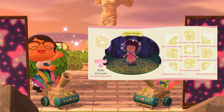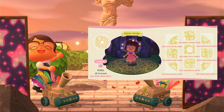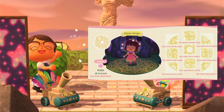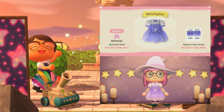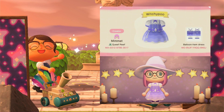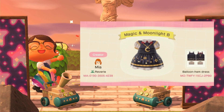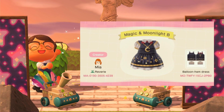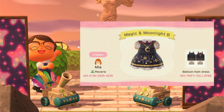And then the next one is like a witch circle, like one they drew on the ground. You can put stones around it and they can be summoning something. And then here we have witchy-poo, like a cute little dress — it's so adorable. And then we have magic and moonlight bee, which I thought was super adorable and super cute.